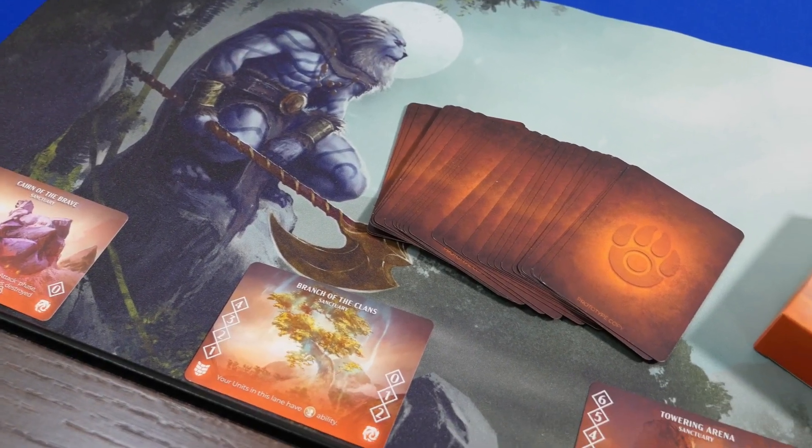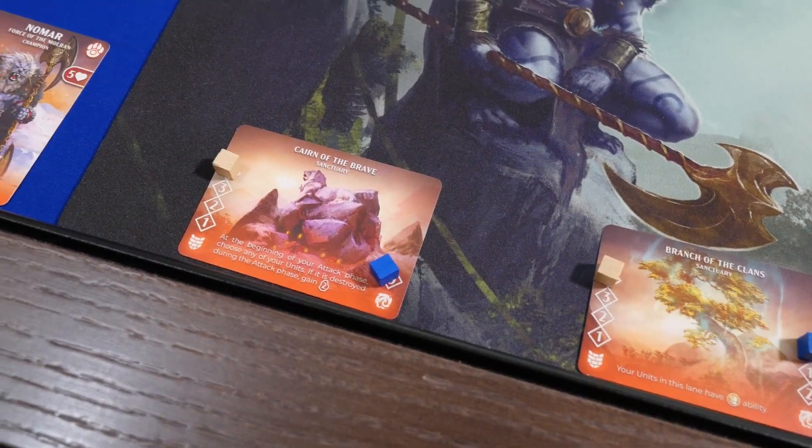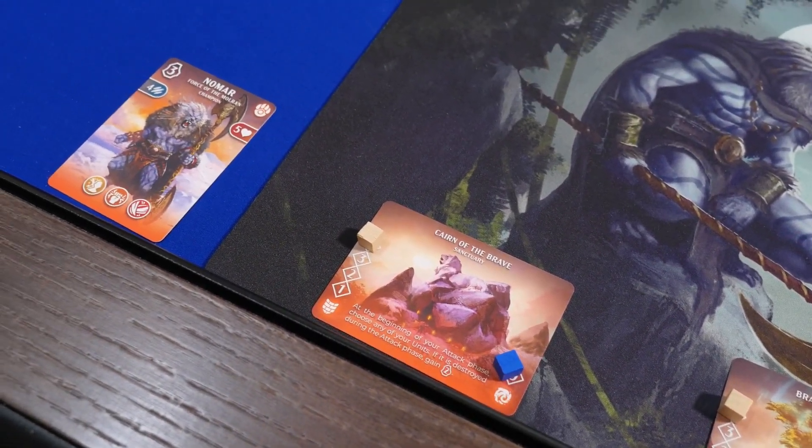At the beginning of the game, players choose a faction to play and place out their four Sanctuaries. They'll place Splendor and Aegis on their tracks, and each player has a Champion card too.